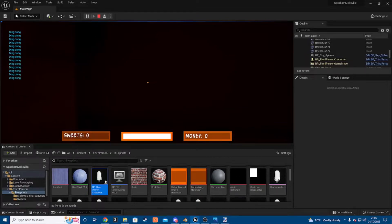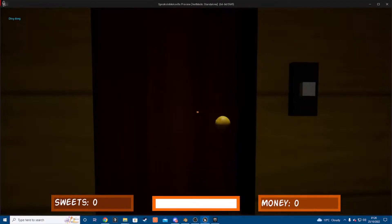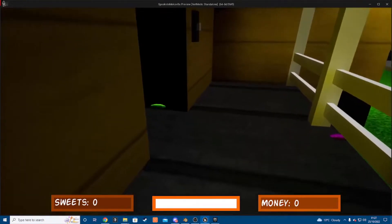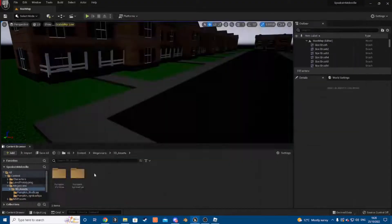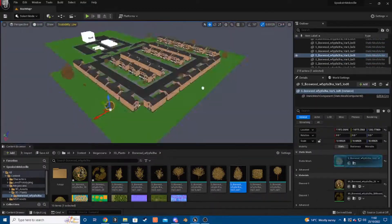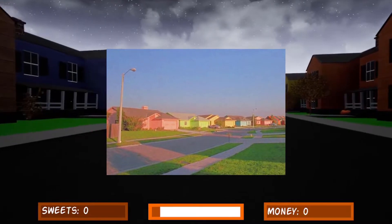I pretty much just had to apply damage to the house for it to respond, because I couldn't do it the same way I did the sweets. I then made a door animation, and for the sweets to get thrown out at a random amount. This was unintentional, but the sweets just get thrown at the wall, which I thought was pretty funny. I found some free pumpkin and tree assets and dotted them around the place to make it look more lively. The game also has grass walls to stop you from leaving, which makes things a lot easier for me.